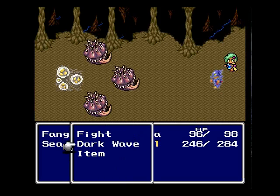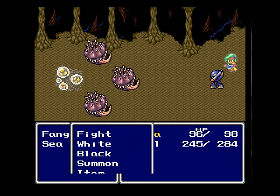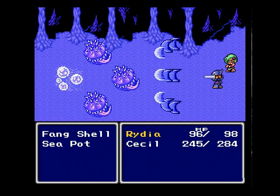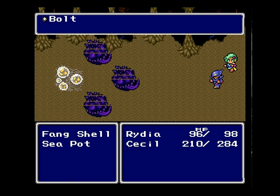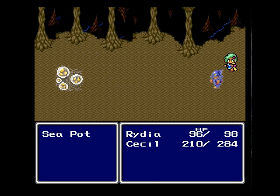Some new enemies — we got a Fang Shell and a Seapot. We're going to use Bolt on them, see how that works. This should kill them — nope. Seapot's left, we'll just attack him. This guy's kinda tough. Yay, she hit him!